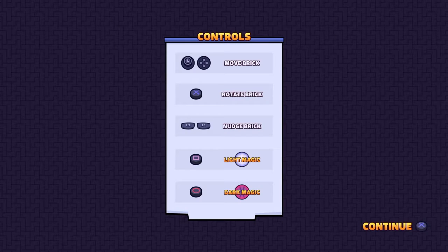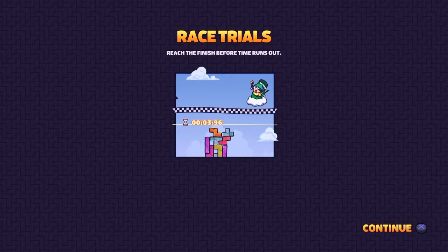We've just been playing through a little bit of this — I tested it out to see if it was functional and to understand the rules. But as you can see, it is essentially move brick, rotate brick, nudge brick, and then use some form of magic. I don't know what the magic is, but it sounds like Tetris to me.